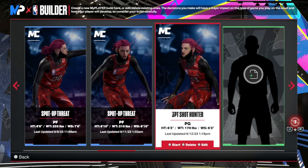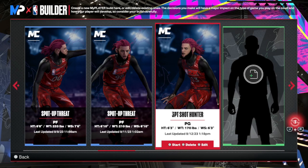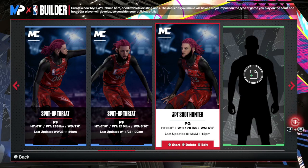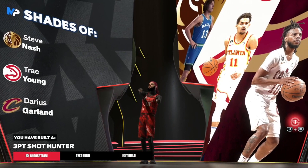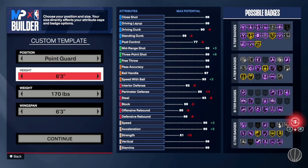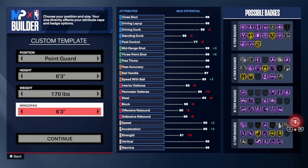This build is going to have everything you need as far as badges, playmaking badges, shooting badges, defensive stats, all that good stuff. The build is right here — it's called a Three Point Shot Hunter. It's 6'3", 170 pounds, 6'3" wingspan. That's really all you need.